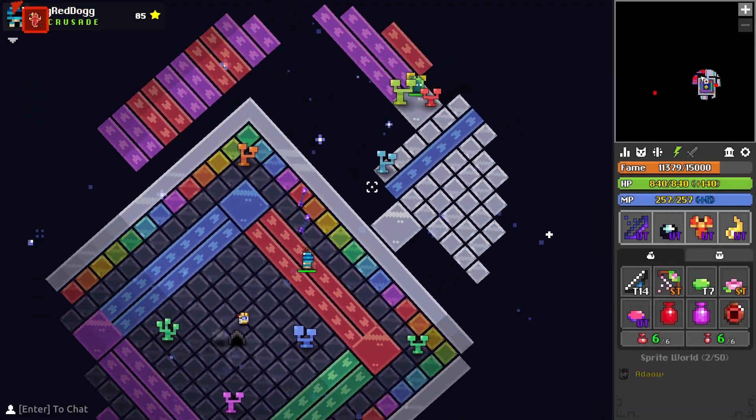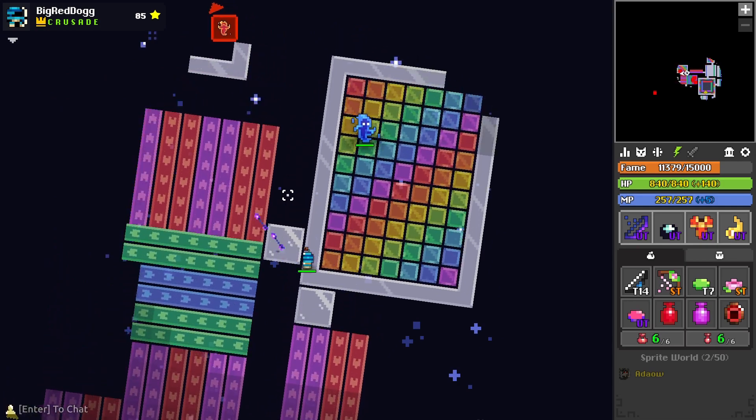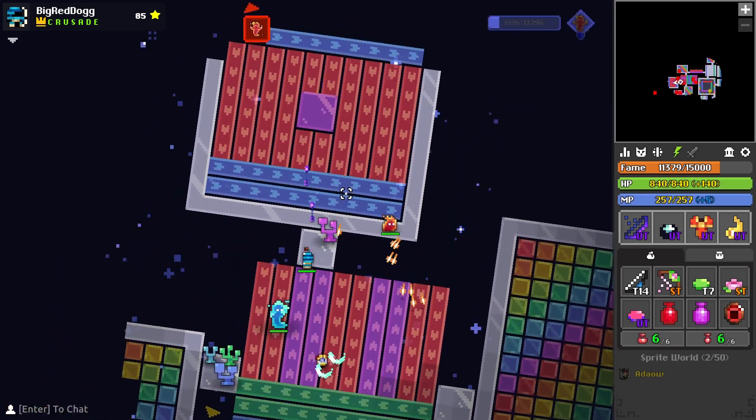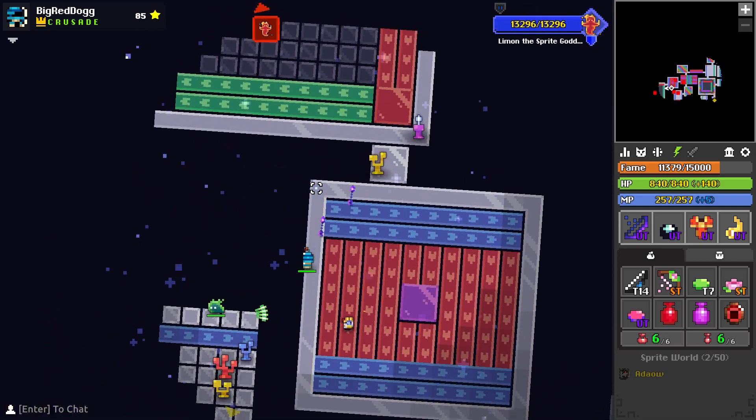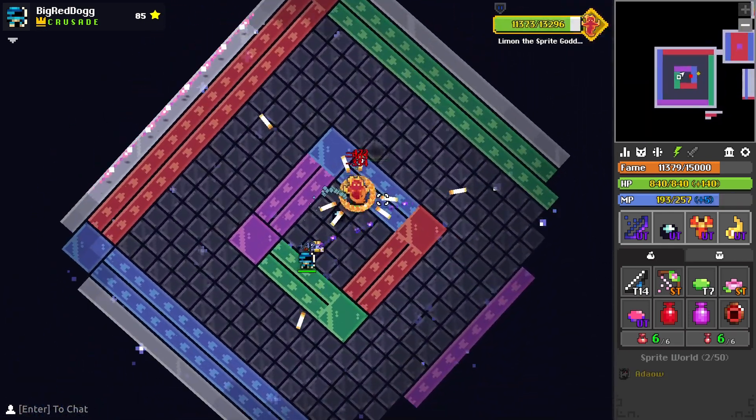Not much has changed with getting to the boss in Sprite World. The artwork, especially on the moving tiles, is much more polished and makes it much more clear what's going on. There are more of the larger sprites in various colors, but none of them are scary to run past, and you can still TP across the gaps if you're on a Trickster or Rogue with Planewalker.